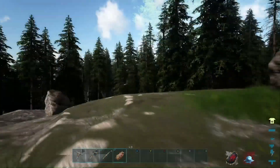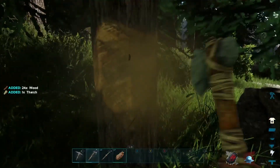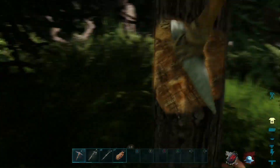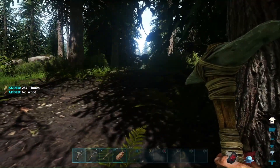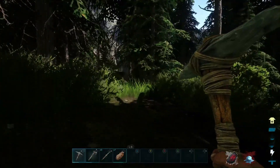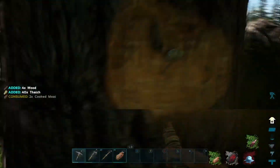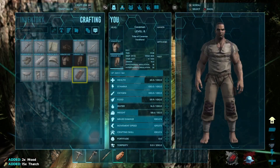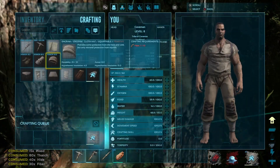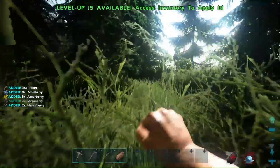The simple bed allows us to respawn at our base if we die — that's a huge step. We need thatch to make it. Let's grab a bunch. I think I hear footsteps — were those my footsteps or dinosaur footsteps? I really swear I heard something big. Do we have enough thatch for the bed? Yes — there we go, we can make ourselves a simple bed. Now let's work on a full set of clothing — hat, gloves, and boots.